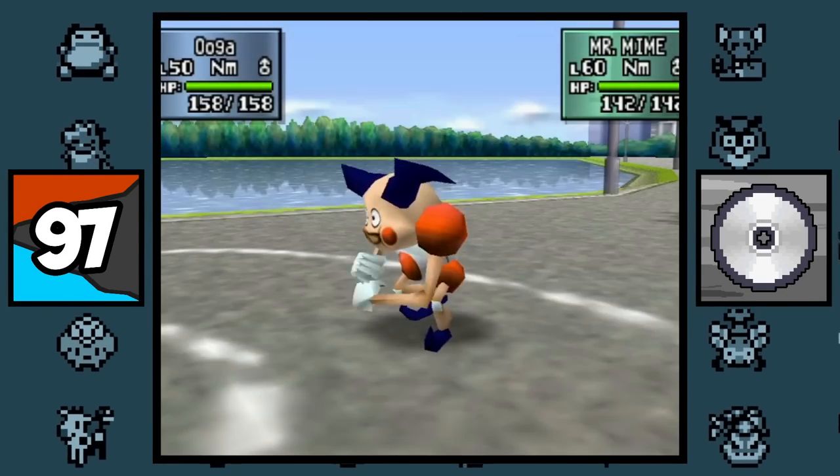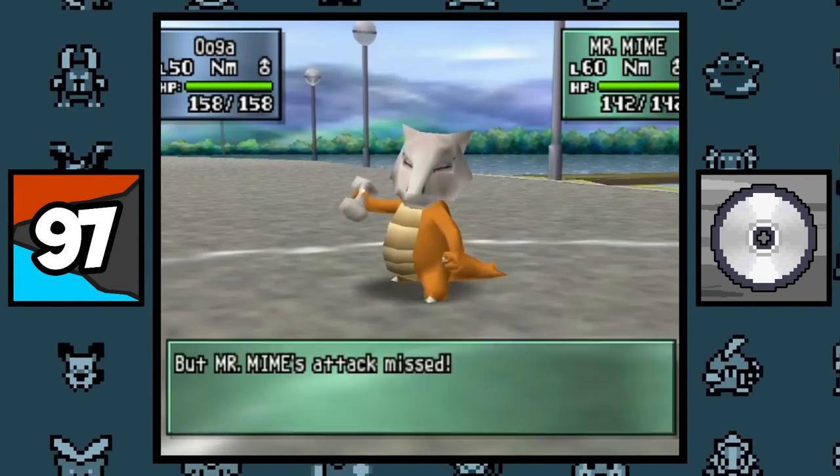In Pokemon Stadium 2, Swagger always misses if the opponent has plus 6 Attack, which is kind of unfortunate.